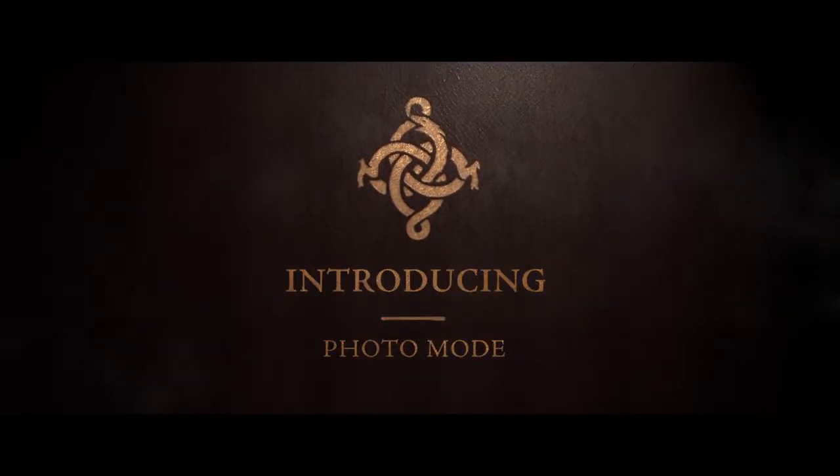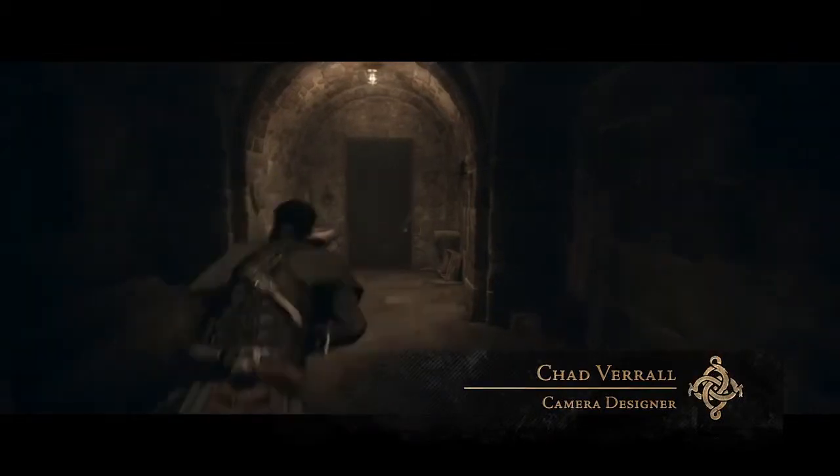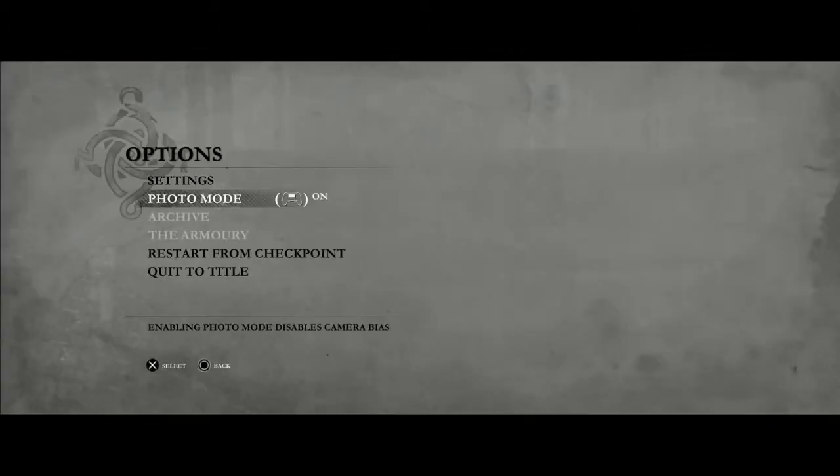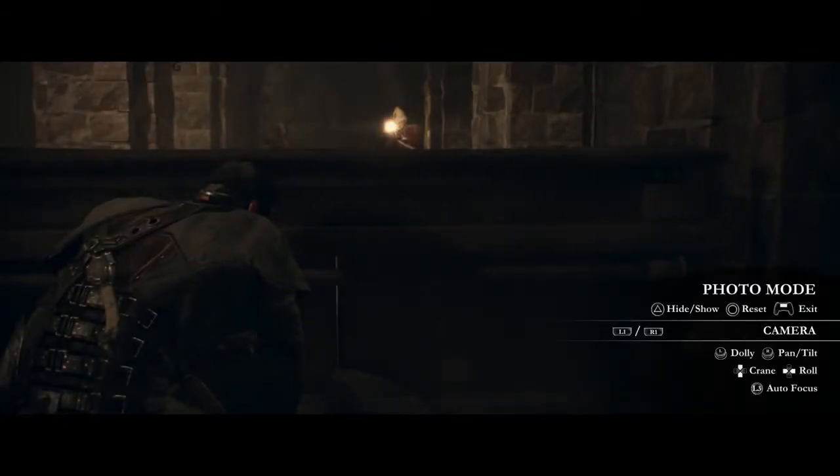Hi, I'm Chad Varel with Ready at Dawn Studios, here to introduce photo mode for The Order 1886. First thing you need to do is enable photo mode: hit the option button to open up the pause menu, navigate to photo mode, and then turn it on. Once on, you can enter or exit by pressing the touchpad.